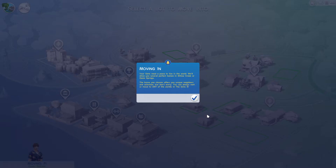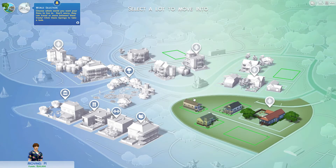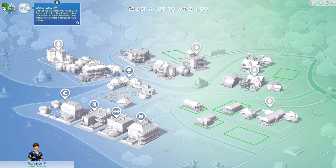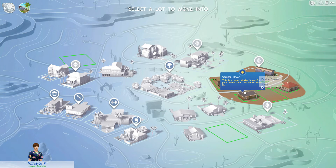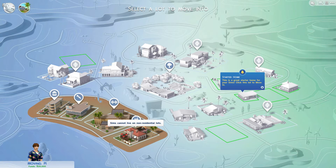So I guess it's building something here. Moving in — your sim needs a place to live in the world. We'll show you several perfect homes in Willow Creek or Oasis Springs. The home you choose affects your unique neighbors and activities. World selection — I can pick a world. Oasis Springs, Willow Creek. Let's do a beachy neighborhood because he's Magnum PI after all. I have 20,000 Sims dollars or whatever they're called.